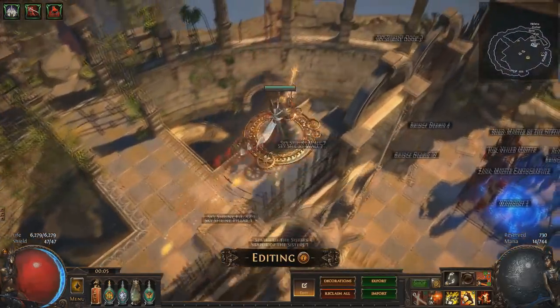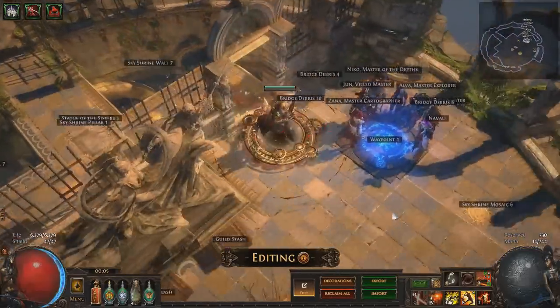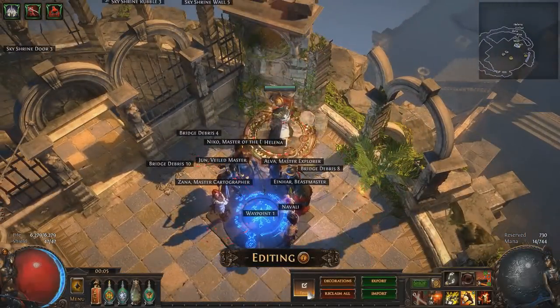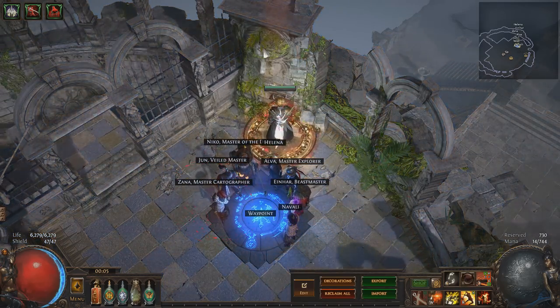As you can tell, it doesn't have many set pieces — mostly just this wall and a few murals on the ground, some rubble — but it does have one extremely unique feature, and that is the ability to change the lighting, music, and ambiance.